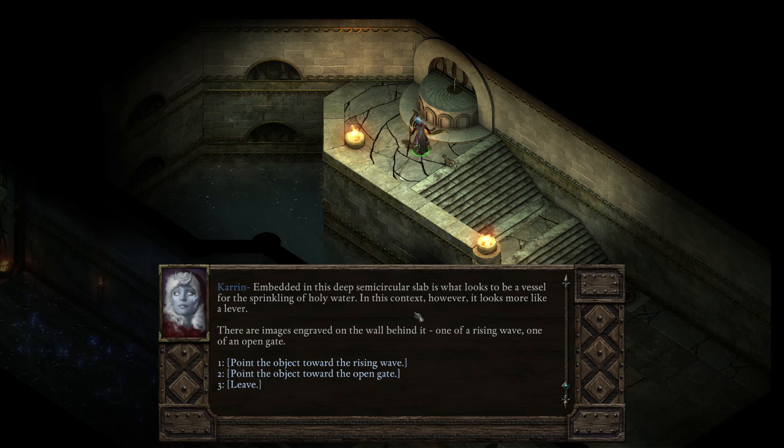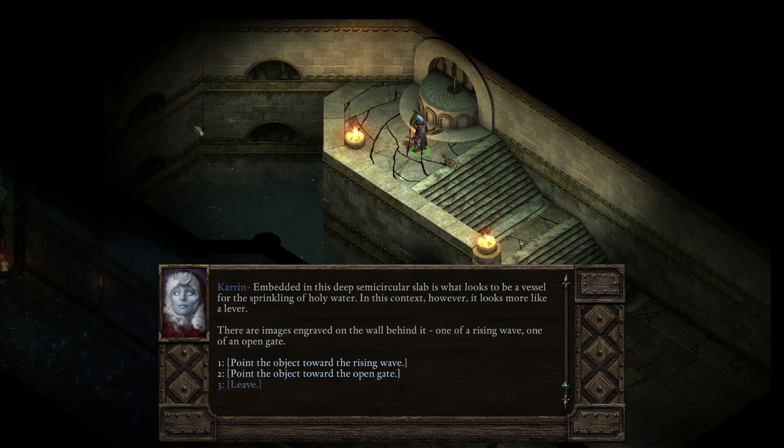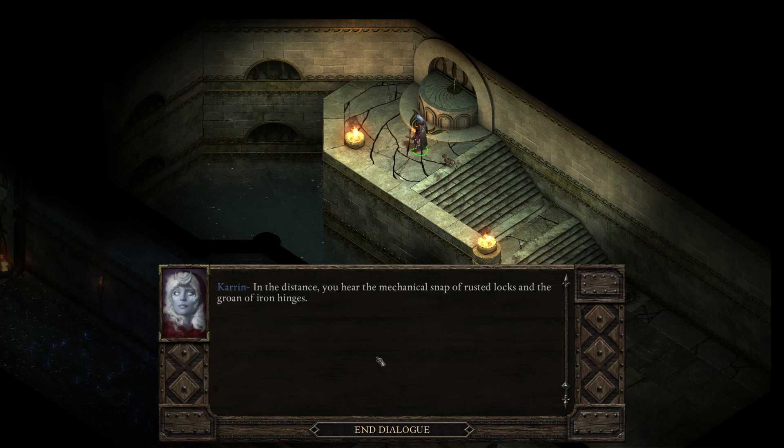Embedded in this deep semi-circular slab is what looks to be a vessel for the sprinkling of holy water — in this context, however, it looks more like a lever. There are images engraved on the wall behind it: one of a rising wave, one of an open gate. They're each going to do a different function. I think the rising wave is what's going to kill everybody here. I'll pour the object toward the open gate instead — in the distance you hear the mechanical snap of rusted locks and the groan of iron hinges.